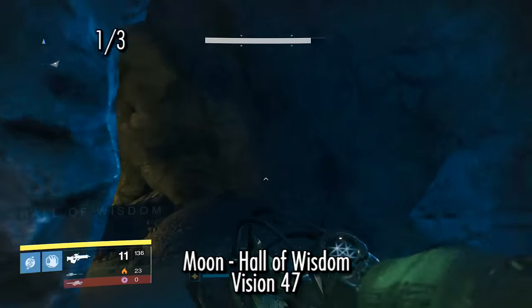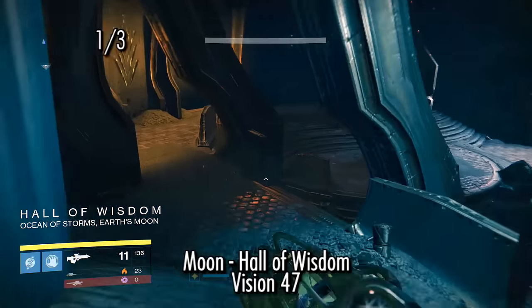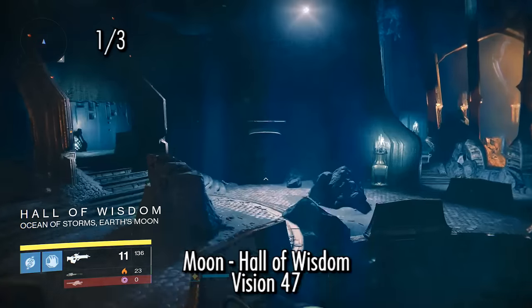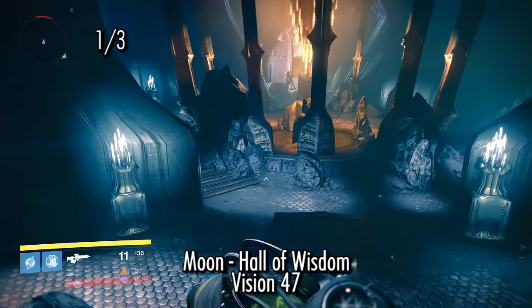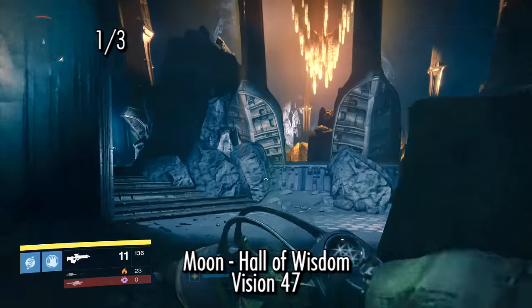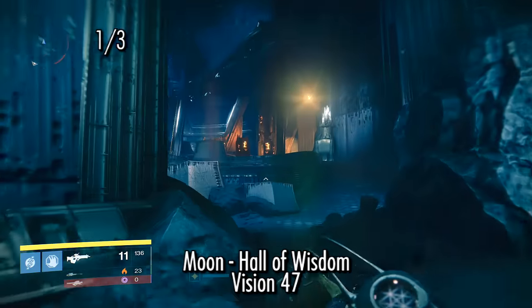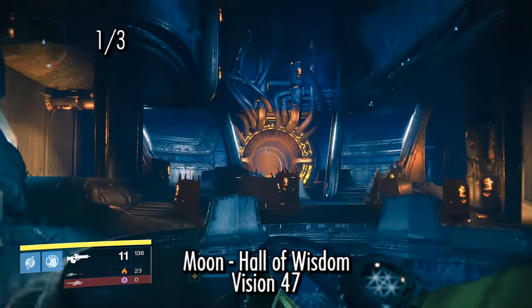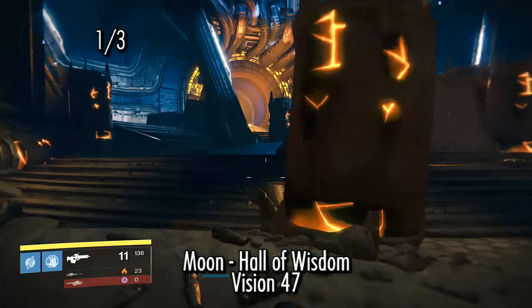So the first one you can find is in the Hall of Wisdom. From the patrol area, you'll find the domed building — go down into the area, into the pit. You'll notice that you're in the Hall of Wisdom now. From the middle, you'll be able to see three different sides. You want to pick the side with the gigantic gaping glowing hole.